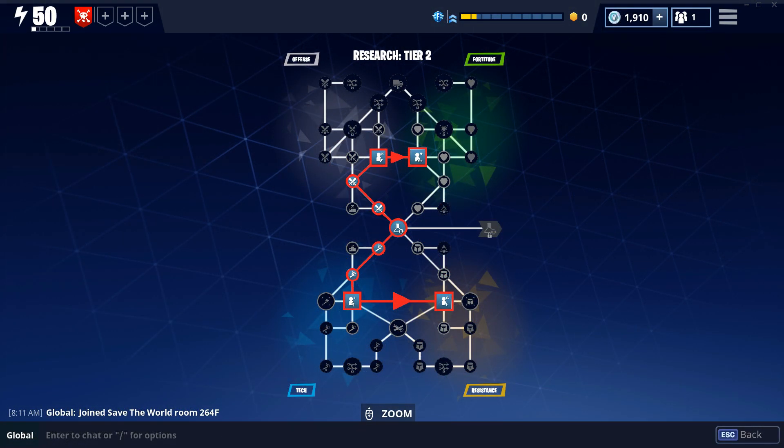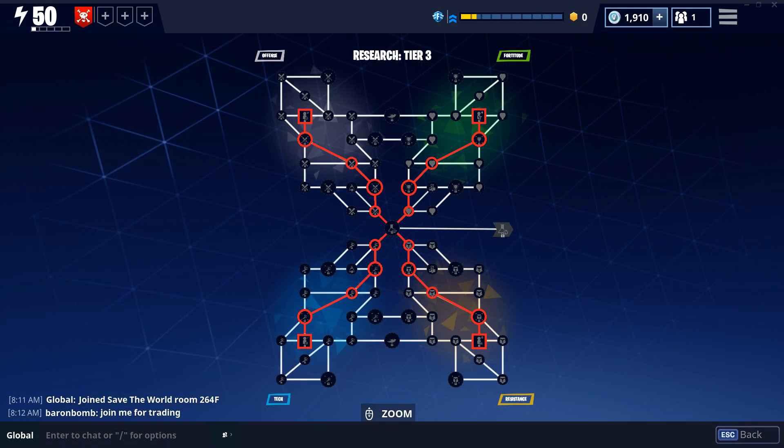In research tier 2, use the same method — spec all the way up to the survivors. Keep in mind that once you get to the survivors on either side, you can spec from survivor to survivor. This is something I did not do the first time I played. As a soldier, you can avoid useless stats like endurance and spec more into offense; on a ninja, avoid endurance and spec into tech. Once you have 25 nodes unlocked on tier 2, progress to tier 3 as soon as possible.